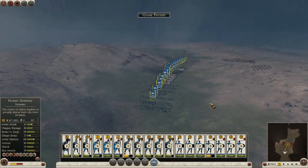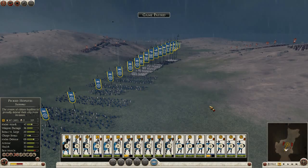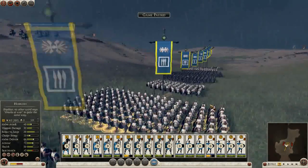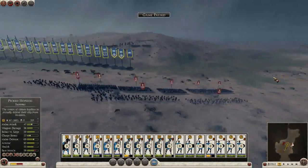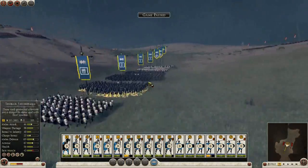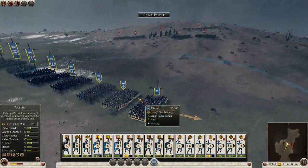Hello everyone and welcome back to the Hannibal at the Gates let's play for Total War Rome 2 as Syracuse. We just got ambushed in the previous episode by a full stack Libyan army and a shitload of agents after our dudes were on force march mode, so I've got a really bad feeling about this.